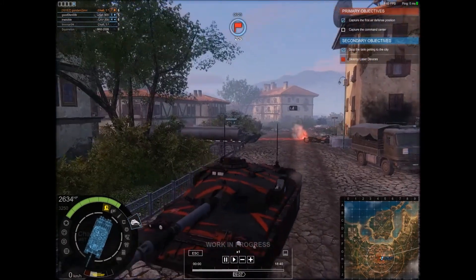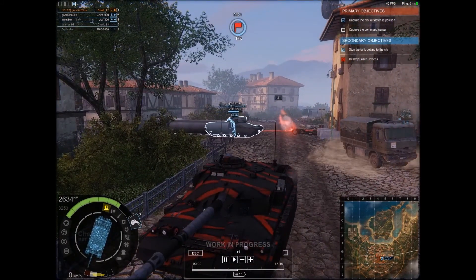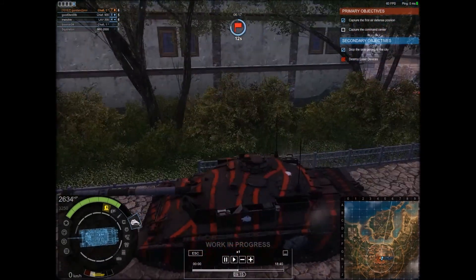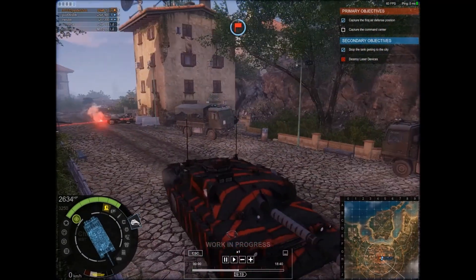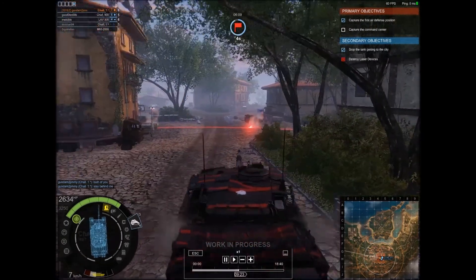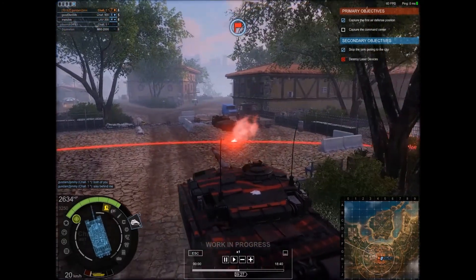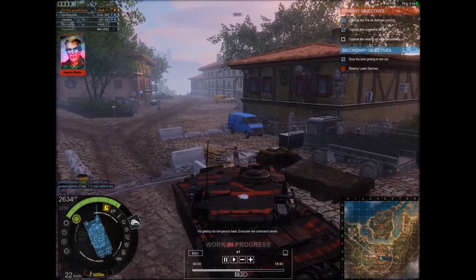I say in chat: you two stay behind me. And they're only too willing to oblige. Look at their health and look at mine — I'm barely scratched, he's almost dead. He's okay. Both of you stay behind me. It's getting too dangerous here. Evacuate the command center.